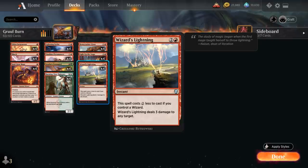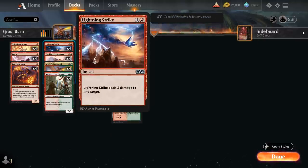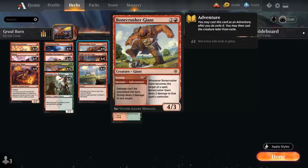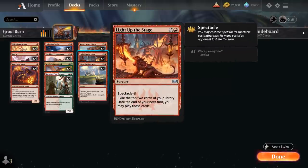Wizard's Lightning normally costs 3 mana to deal 3 damage to any target at instant speed, but if we control a wizard it only costs a single red, making it a very efficient burn spell. We also have the full playset of Lightning Strike dealing 3 damage for 2 mana. Topping off our curve, the full playset of Bonecrusher Giant can first use the Stomp Adventure to deal 2 damage to any target and then becomes a nice 4/3 creature. Light up the Stage gives us a bit of card advantage.